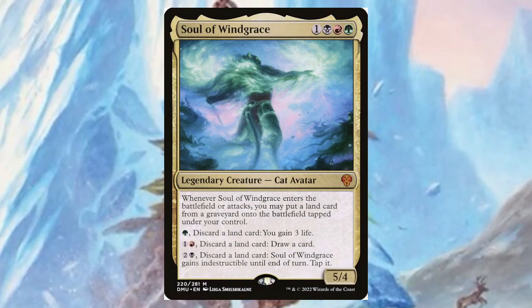Soul of Windgrace — for one, a black, a red, and a green, it's a five/four. Whenever it enters the battlefield or attacks, you may put a land card from your graveyard onto the battlefield tapped. It has three activated abilities: for a green, discard a land card and gain three life; for one and a red, discard a land card and draw a card; and for two and a black, discard a land card and it gains indestructible until end of turn. Not bad.